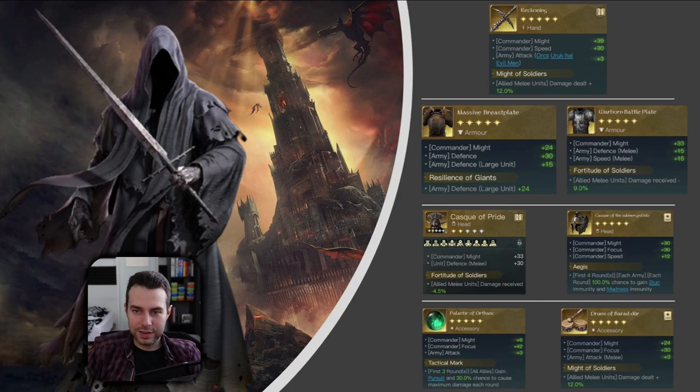Let's have a look into his golden gear — and you don't have a lot to choose from. As a weapon, you definitely want the Reckoning: lots of might and plus attack, and then Might of Soldiers. That's an easy one. For his chest piece, you have a few options. When you run mountain trolls, I think the Massive Brassplate is your go-to — it gives lots of might, lots of defense in general, and also boosts your largest unit with additional defense. I would go with Resilience of Giants to protect my mountain trolls.